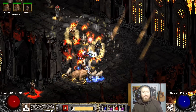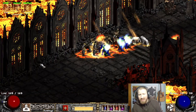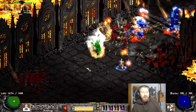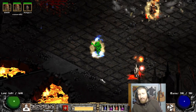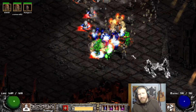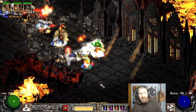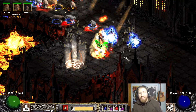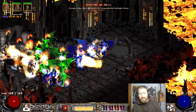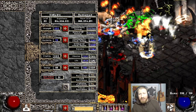I found something else decent, man. I just can't remember what the Toad it was. It was something decent. I mean, oh, I found an Um Rune. Where the hell did I find that? I think it was either in the River of Flame or in the Chaos Sanctuary. This was just like a half hour ago. It's in my stash. I'll show you dogs in just a minute. But yeah, this is Barbarian, man. Look at that. 7,600 damage.